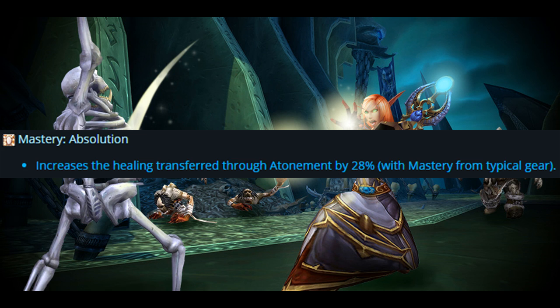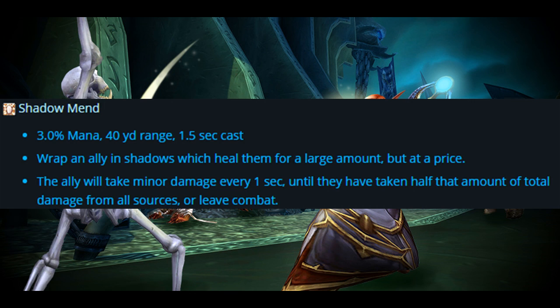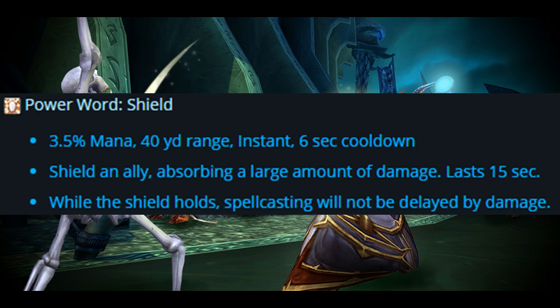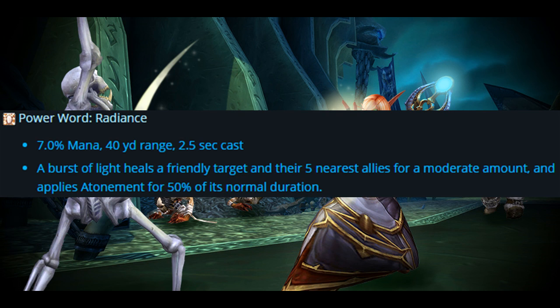On the defensive side: Plea costs 1.2% mana, 40-yard range, instant — a quick, efficient plea to heal an ally for a minor amount. Shadow Mend costs 3% mana, 40-yard range — wraps an ally in shadows healing them for a large amount, but the ally will take minor damage every 1 second until they've taken half that amount from all sources or leave combat. Power Word Shield costs 3.5% mana, 40-yard range, instant, 6-second cooldown — absorbs a large amount of damage for 15 seconds, and while the shield holds, spellcasting will not be delayed by damage. Power Word Radiance costs 7% mana, 2.5-second cast — a burst of light healing a friendly target and their 5 nearby allies for a moderate amount, applying Atonement for 50% of its normal duration.